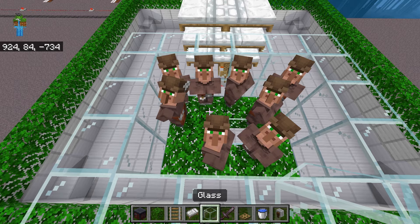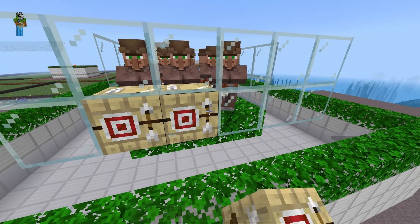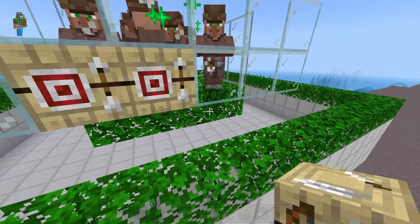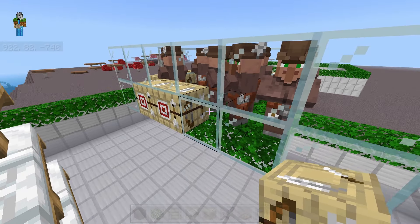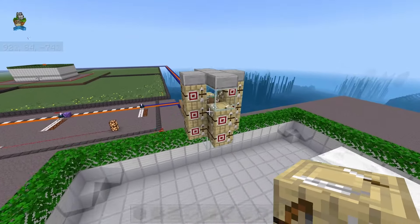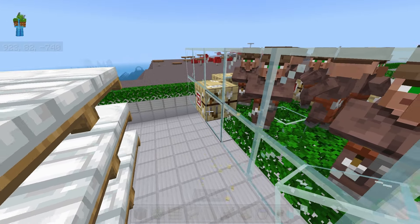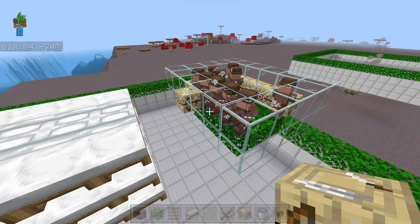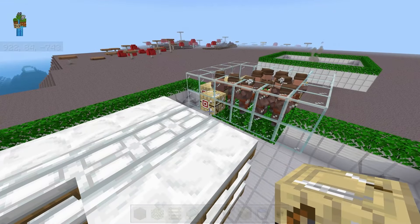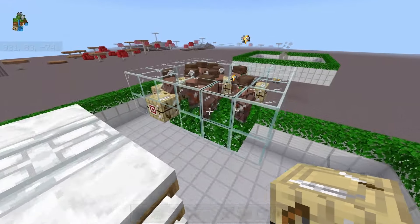To fix it, you need to build a bigger box on both of these cells, then break every single workstation, and then start placing the workstations one by one into the walls of the new bigger boxes. Make sure that a villager from that box accepts that workstation. If a villager from that box does not accept that workstation, then put the workstation on the other box. You also need to make sure to trade with all of these villagers at least one time, or they're just going to constantly shuffle their workstations. Once all of the workstations have been claimed and are on the correct box, it should start spawning golems again.